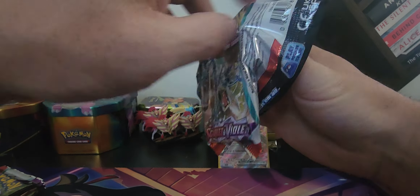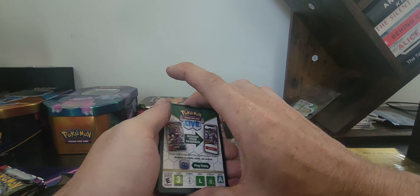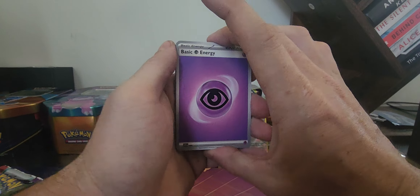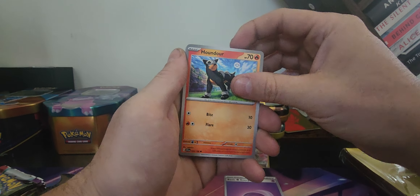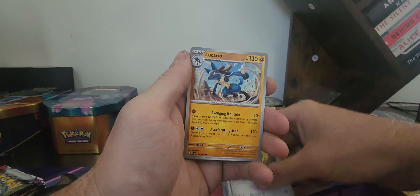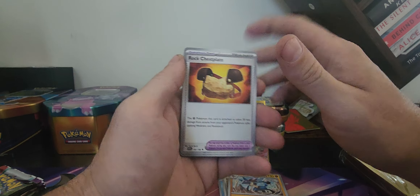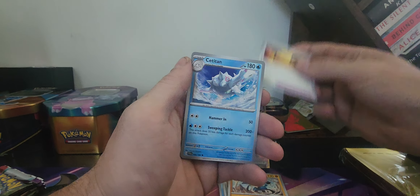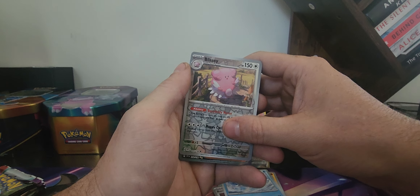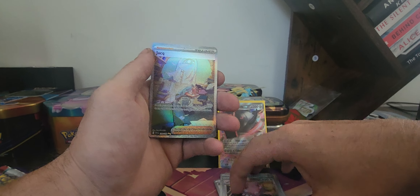I'm in charge for the first hit. I would like to see another Hyper Rare or a Special Illustration Rare. Basic Energy, Houndour, Drifloon, Cetotal, Lucario. This might be a good one — I haven't seen Lucario pop up in a lot of these. This is a good one — Special Illustration Rare! Another Jacques.